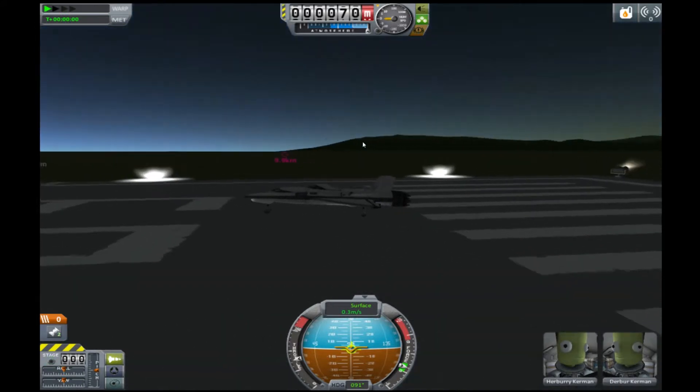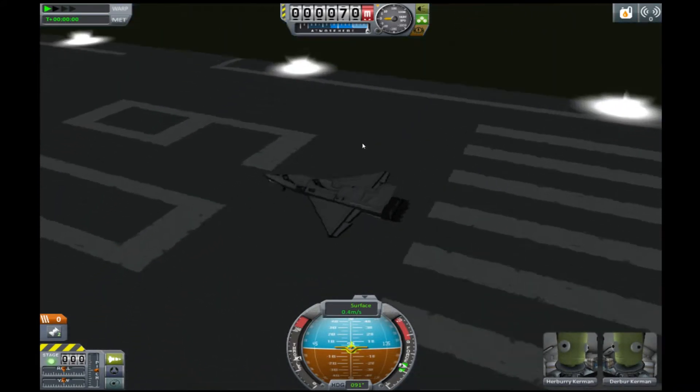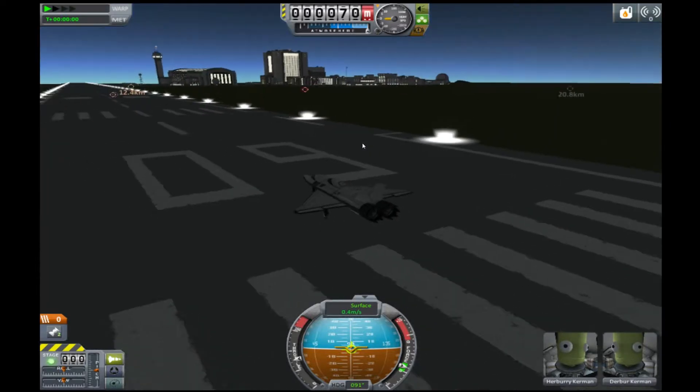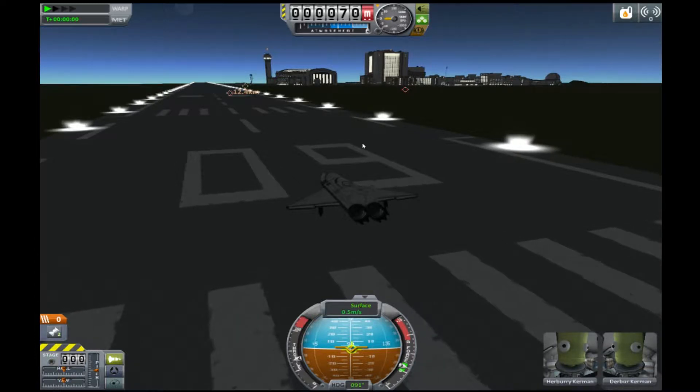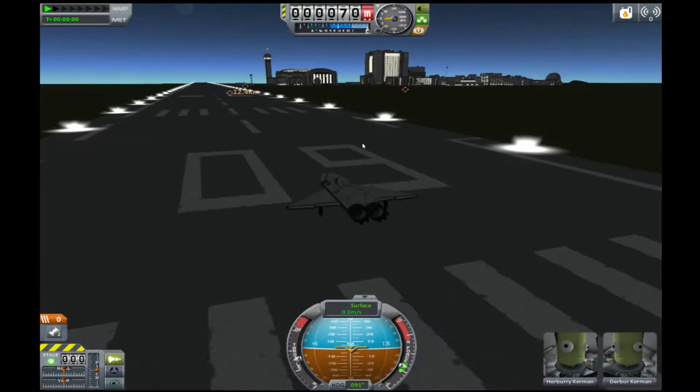So this is a pretty cool plane. This is on PC, so if you look on the keyboard to the right of the P, you see two brackets. Those brackets switch to different parts of the spacecraft — or just any kind of plane or rocket. They switch between parts when the cockpits are destroyed.